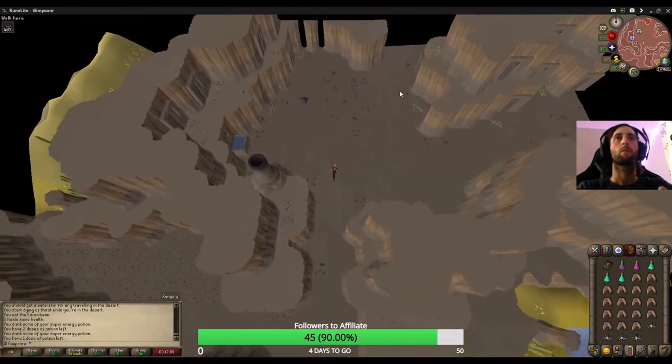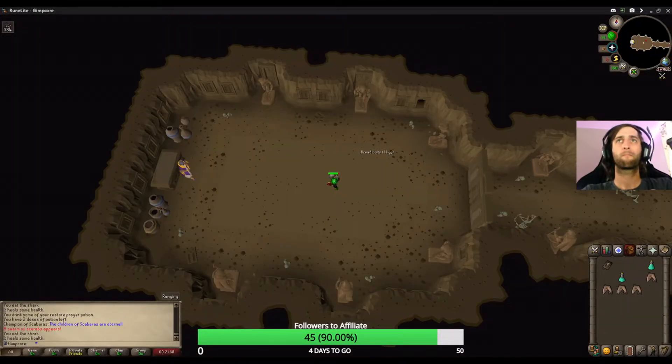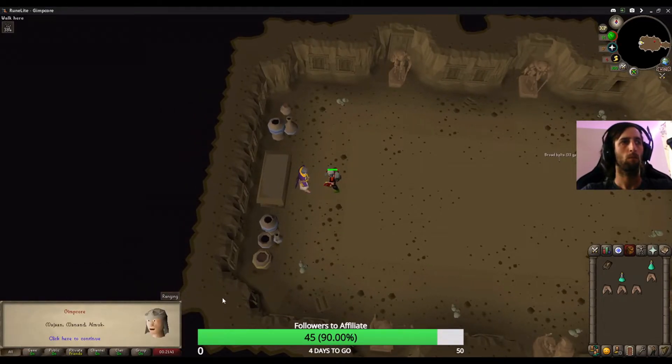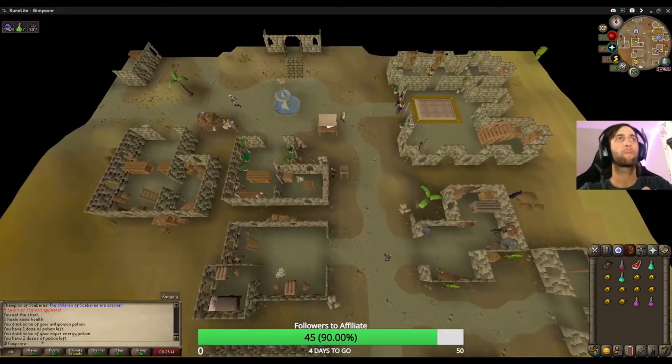After defeating the Champion of Scarbas, talk to the high priest. The only item you need to start this next section is a piece of raw beef or cooked meat.